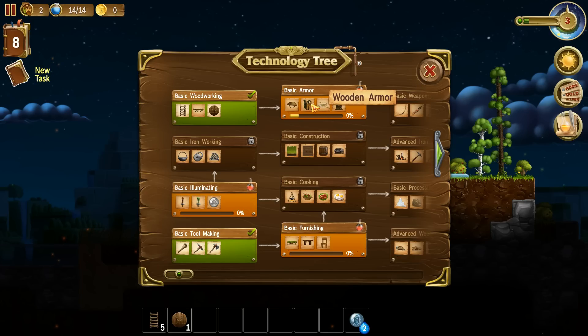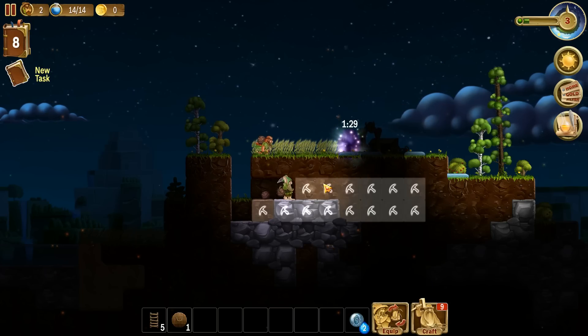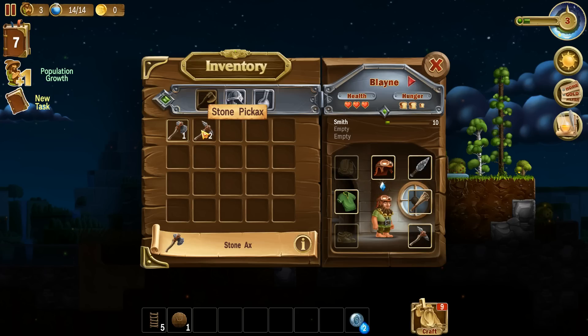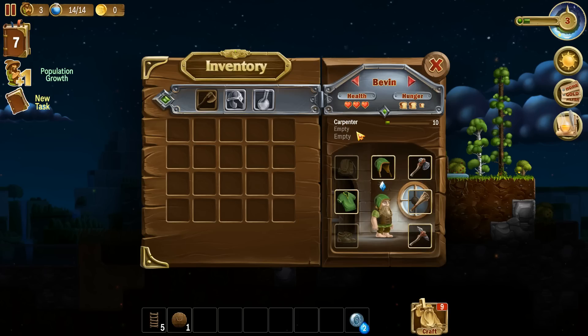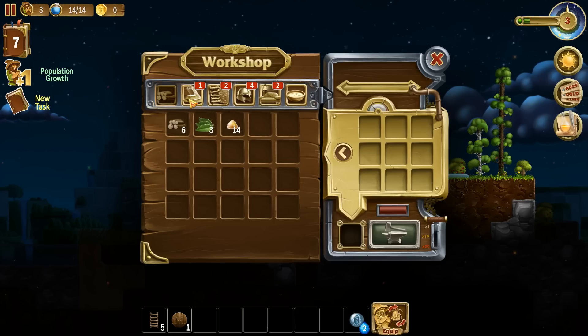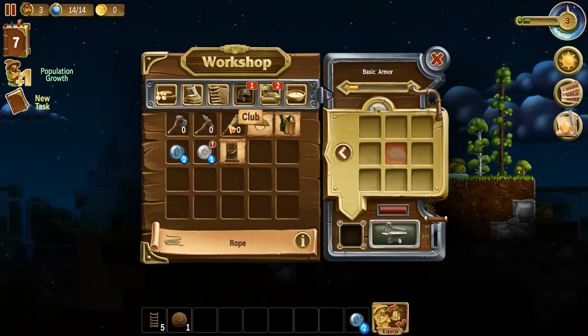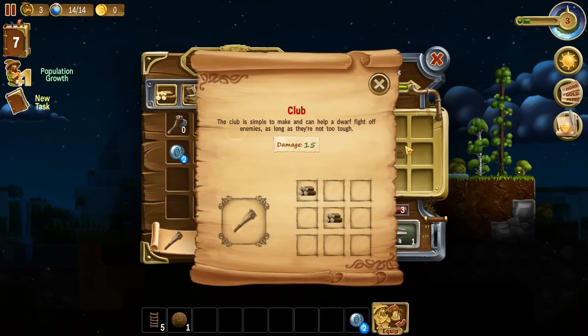We dug a tunnel - diggy diggy hole! We're getting some really useless professions at the moment - a miller, a logger - none of these can really be used yet. Let's see what else we can make. I'm going to need another club now for the new dwarf.